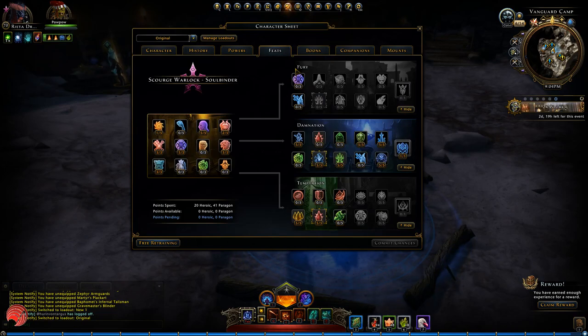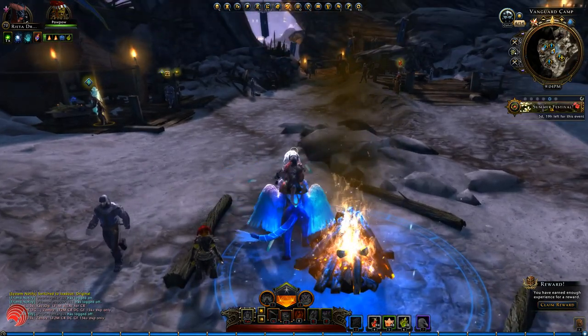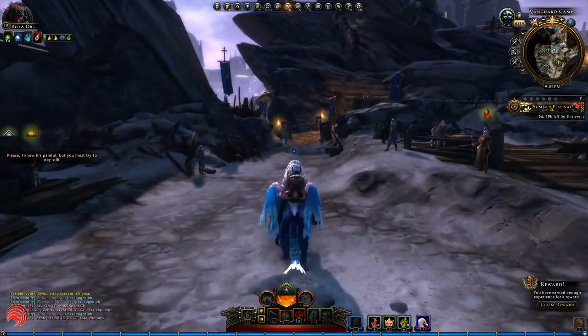The feat paths for the Scourge Warlock are Fury, Damnation and Temptation. Fury is about doing damage, Damnation is also damage but more focused around your soul puppets. And Temptation is about buffing, debuffing and healing. Let's see the Scourge Warlock in action.